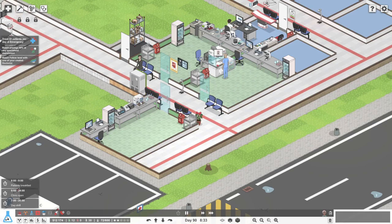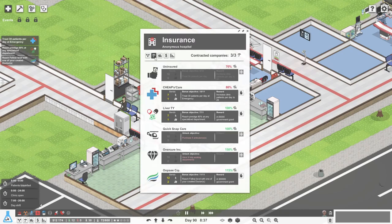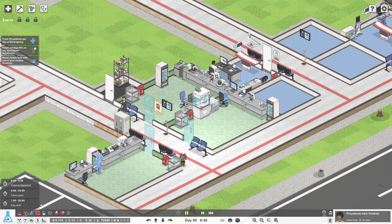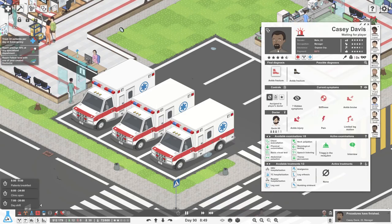If you look at the department info, there are just five ambulances. Looking at the workload indicators - workload day critical, workload night critical - microbiology shows no night workload, and the night is critical for some. Treat 30 patients per day is one of the objectives. Oh, and she's got chickenpox - that's antivirals.